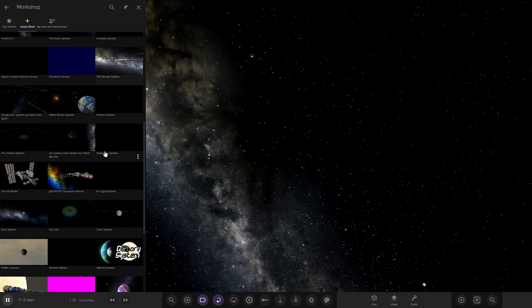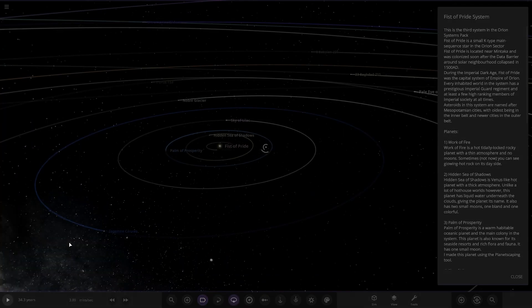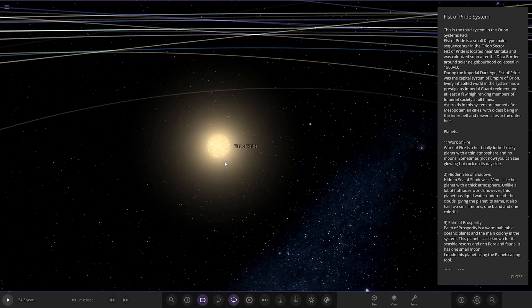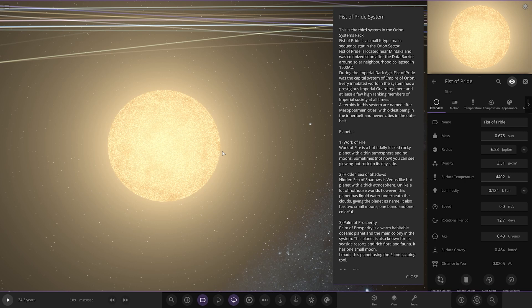So let's find the Fist of Pride system — it should be at the bottom here. Looking very nice indeed so far. Got a nice sized system. So, Fist of Pride — the star itself. This is the first system in the Orion Systems pack. Fist of Pride is a small K-type main sequence star in the Orion sector, located near Mintaka. It was colonised soon after the data barrier around the solar neighbourhood collapsed in 1500 AD. During the Imperial Dark Age, Fist of Pride was the capital system of the Empire of Orion.